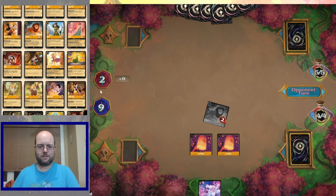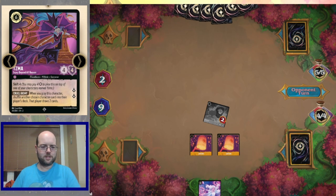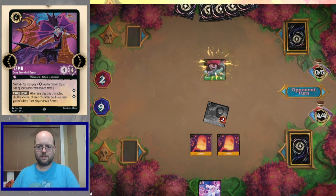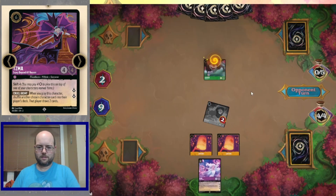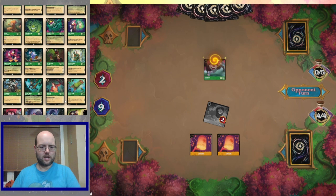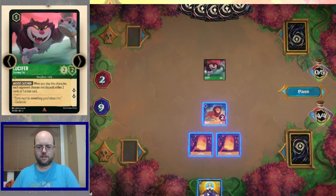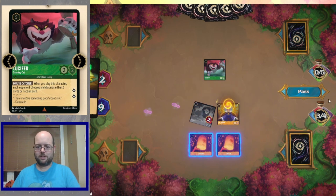Well, let's see what's on top of our deck — we have Rapunzel. Rapunzel is perfect because we can use Rafiki to take out something. Is there a way to kill off my Mufasa and heal something off of Rapunzel? No, because Mufasa just dies in the process — that doesn't quite work.